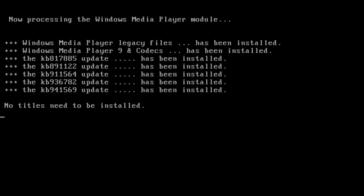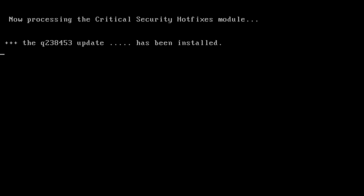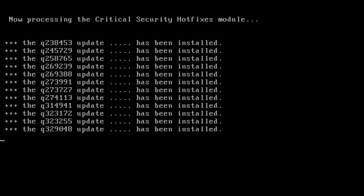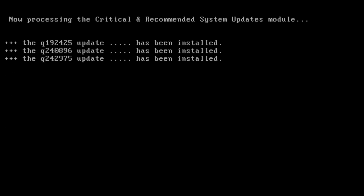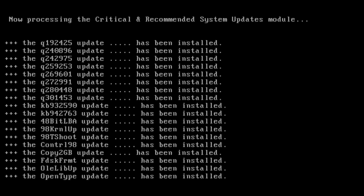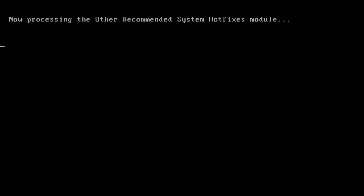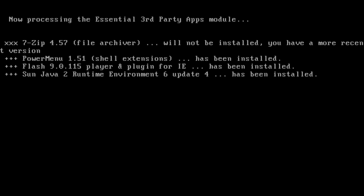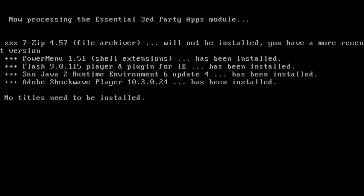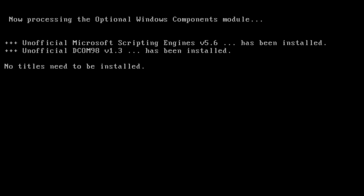So this is basically making Windows 98 better. Sounds good to me. This is really cool — let's make it full screen because it looks cooler that way. DirectX 9 module — no titles need to be installed. Oh, I could watch this all day. I don't know why I just get an odd satisfaction from watching something install. Optional Windows Components module — no titles need to be installed.